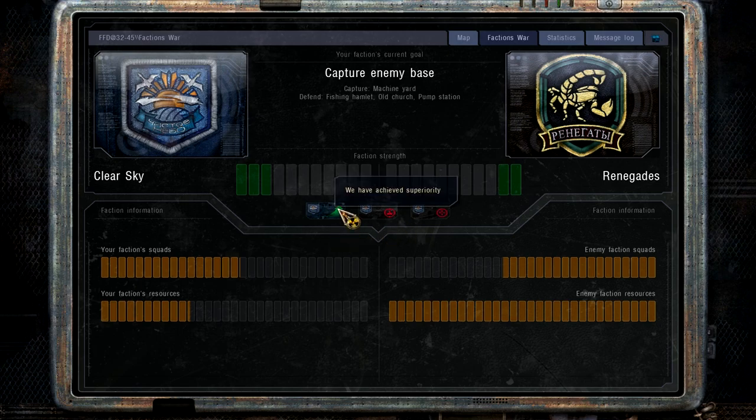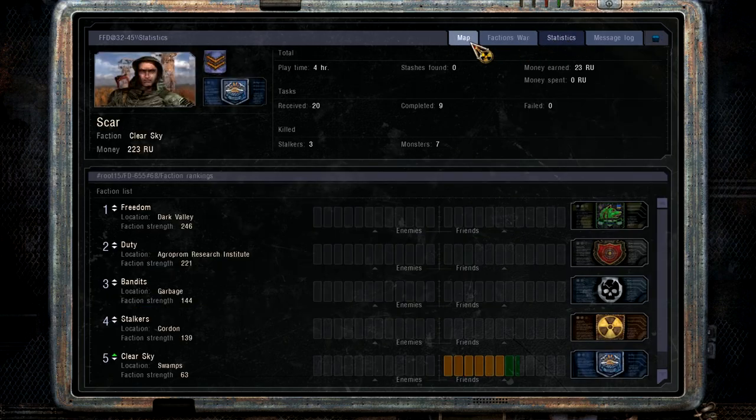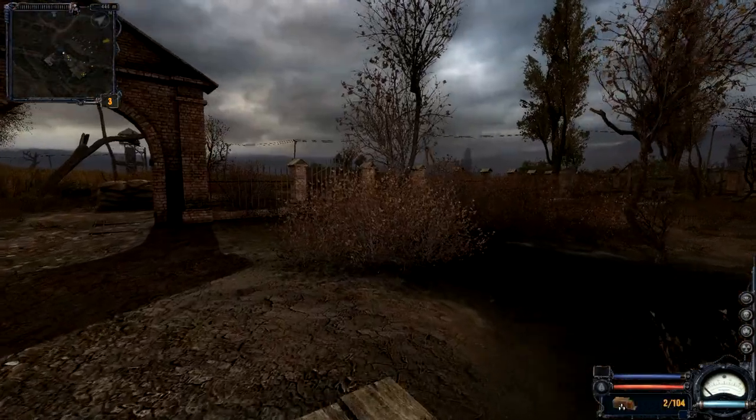We have achieved superiority! So these are kind of like mini objectives. How many people have I killed? Playtime: four hours? I have definitely not played for four hours. We've killed three stalkers and seven monsters - we're doing good right now. Hell yeah, we're the best.